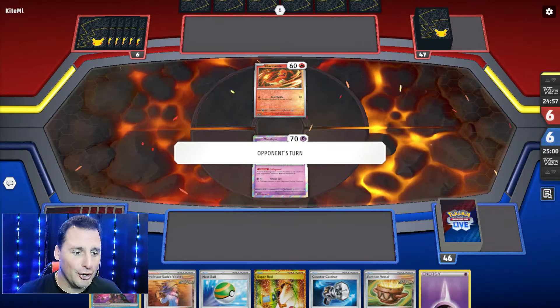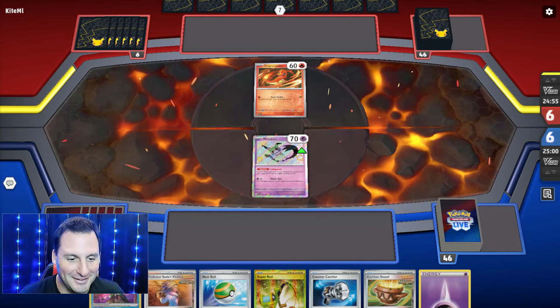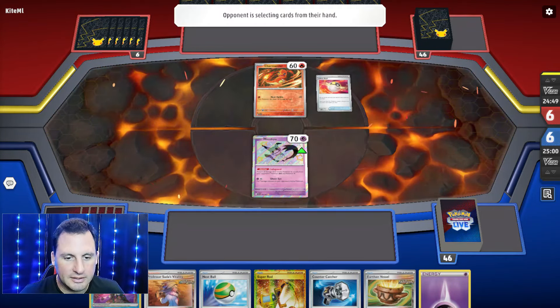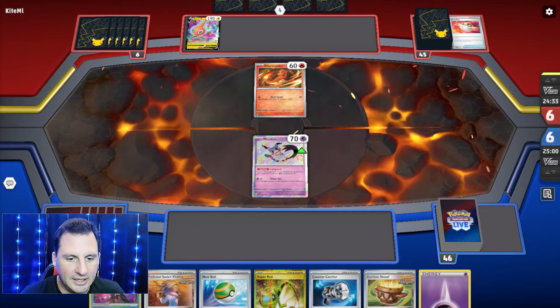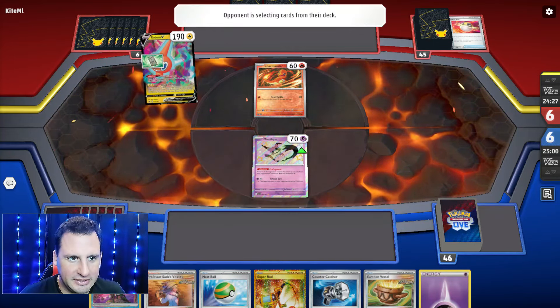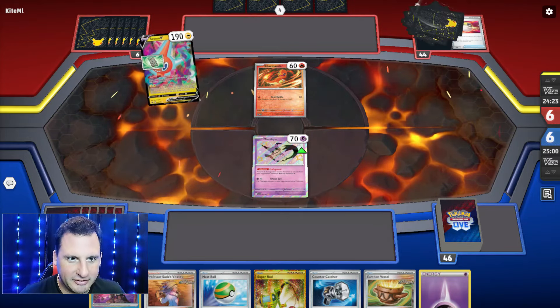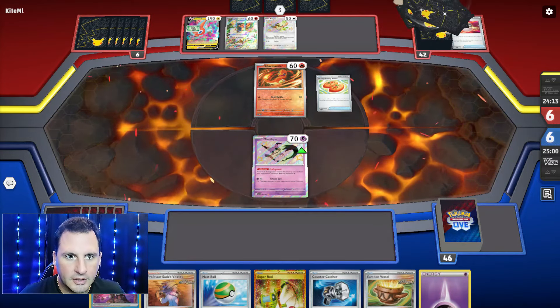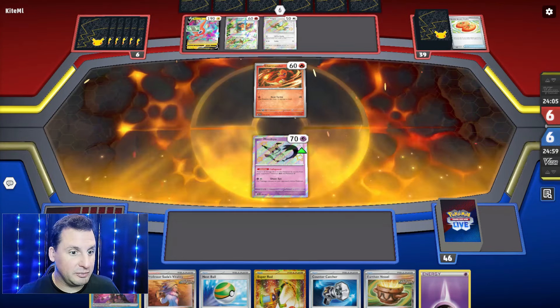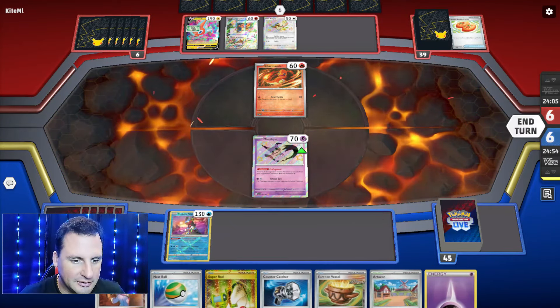Another Charizard! We start - I really want to get a switch because I can get a Great Tusk, good to go. I just can't get it into the active, that's the only problem. Road on V - we're going to get Buddy Puffin, and there's a Pidgey and Charmander. All we need to do is switch - they play, I die, Charizard. All right, so here we go.